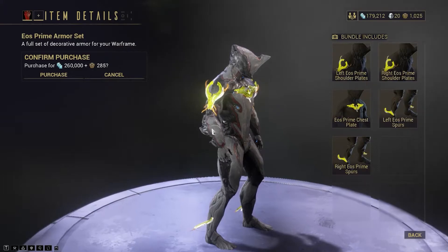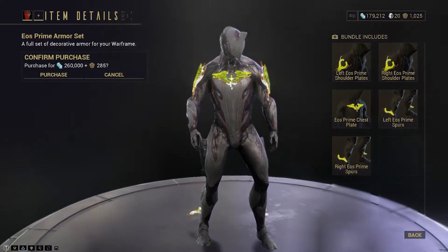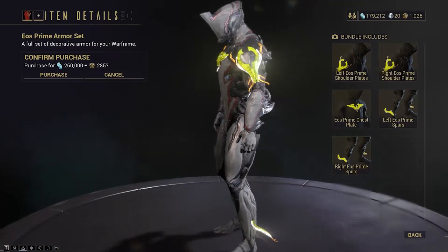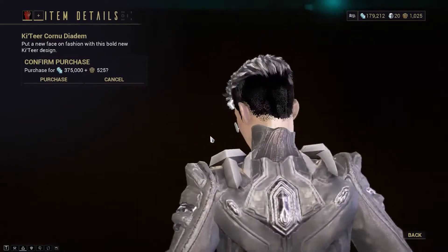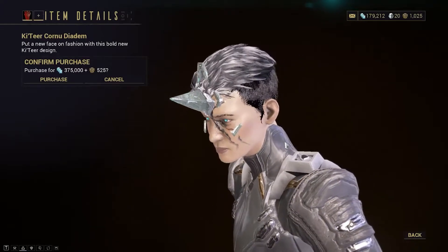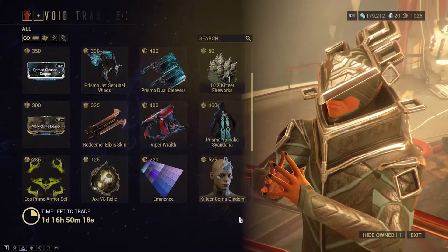There's an Armor Set - this is really going to brighten a color you want, I believe the Energy color if I remember correctly, or possibly your primary color. Either way, you'll be able to really show off the color you're going for. There's also a piece for the Tenno - it's decent, kind of neat, but I don't really like it. It just looks like a straight horn coming out, like you're getting stabbed from behind. If you like this type of design, go for it.